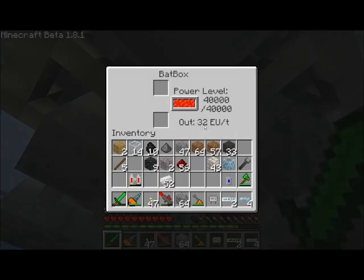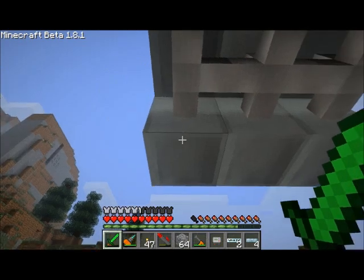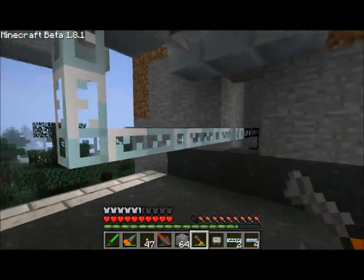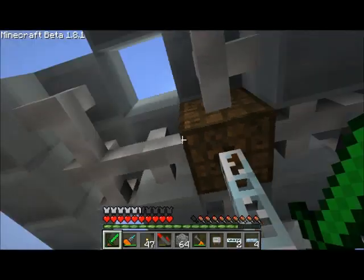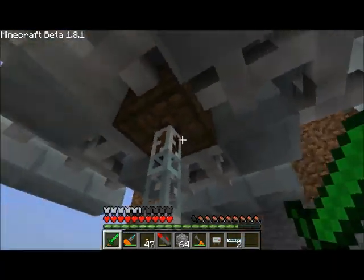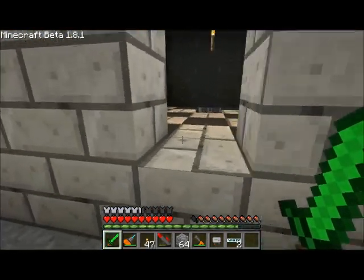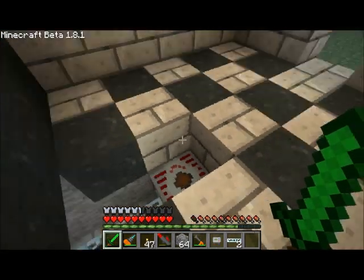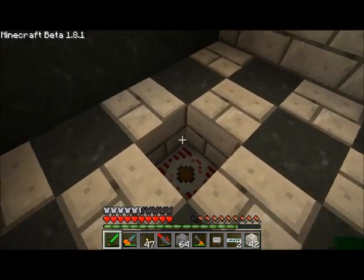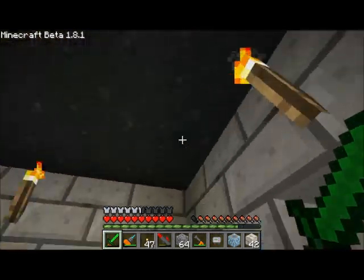So 32 going in and 32 going out at the same time means there's no change in the amount of energy being produced. If I were to just knock off this guy, we should suddenly notice that we're slowly losing energy. Putting him back will show us that we are once again perfectly even. That's the nice thing about the 32 solar flowers - you get a perfect amount matching the bat box output. I'm going to go ahead and place down that marble, and my teleport pad is going to sit right here on top. But I'm not going to place him yet - I want to do a couple more things before I do that.